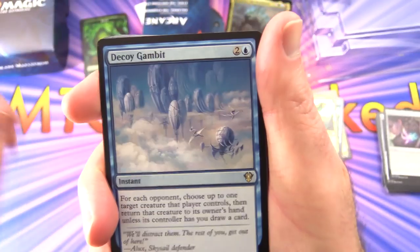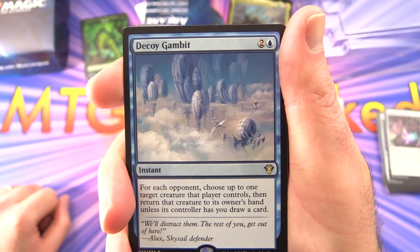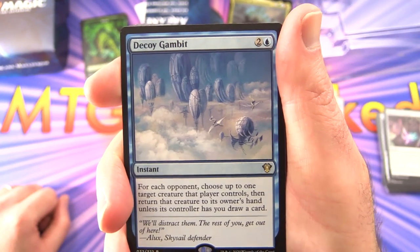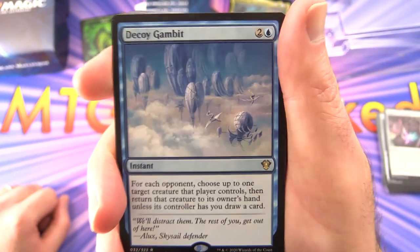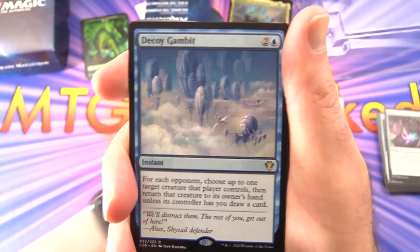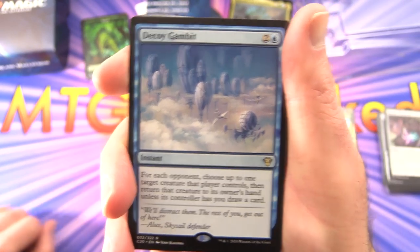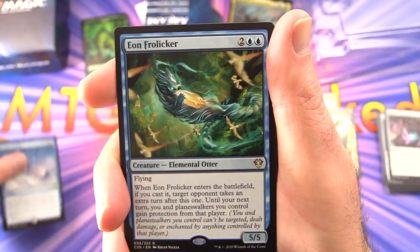Now let's get into the deck proper. We're getting a rare — Decoy Gambit, an instant for three. For each opponent, choose up to one target creature that player controls, then return that creature to its owner's hand unless its controller has you draw a card. With this commander I'm expecting a lot of instant spells.